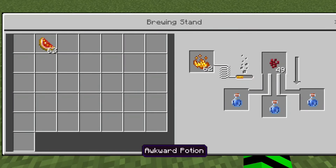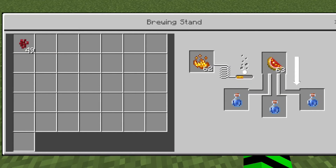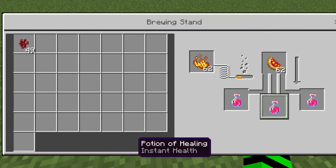Potion of healing. First, get an awkward potion. Then add glistering melons to the top of the brewing stand, and you get a healing potion.